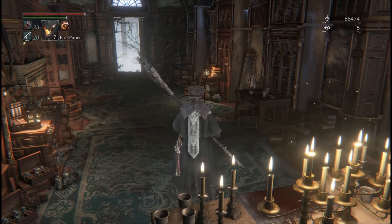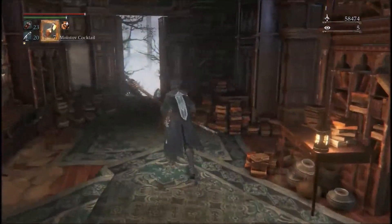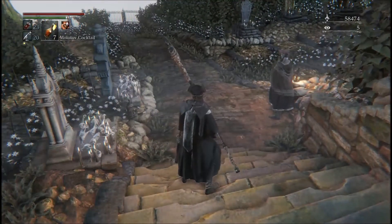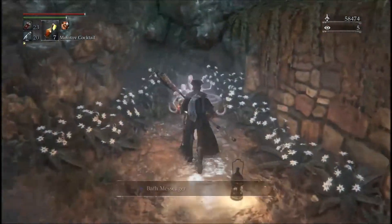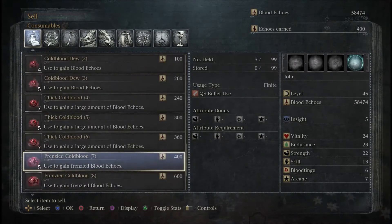All right, what else can I use? Have I still got my hand lantern on? No, let's leave it on. Fire paper - was that useful here? No, I don't think it was. Let me also have a look at the insight vendor - anything I could sell? I could sell quicksilver bullets but I won't just yet.